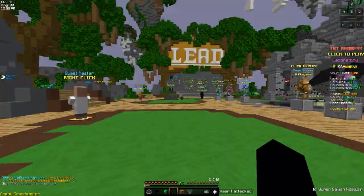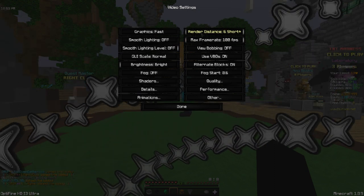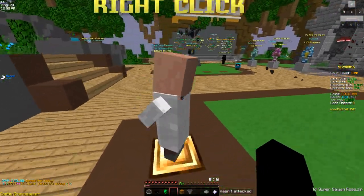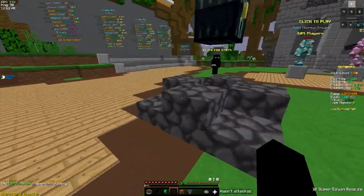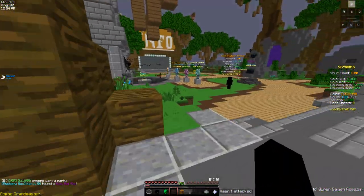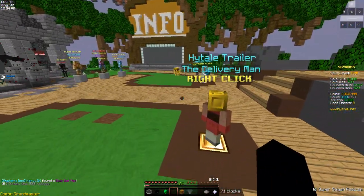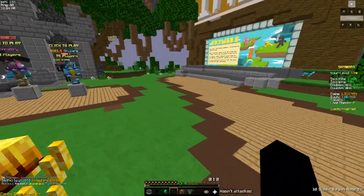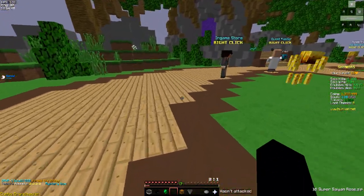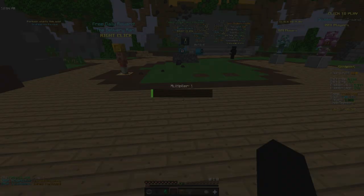Next is Optifine — you know what Optifine is. I have my render distance at five and my frame rate capped at 100. Capping at 100 reduces stutter more than 120 did. I didn't expect it to be that big of a difference — I used to like seeing really high FPS numbers, but now I prefer not having stutter, so keeping it at 100 is the move.